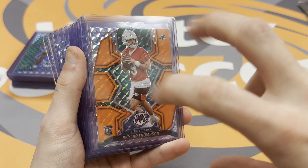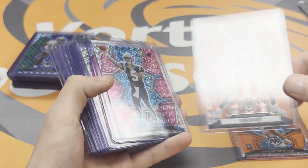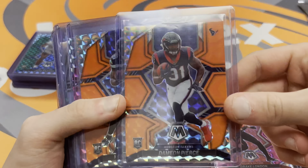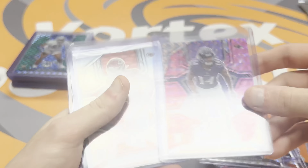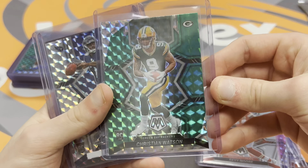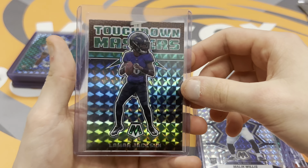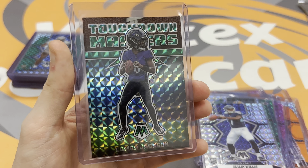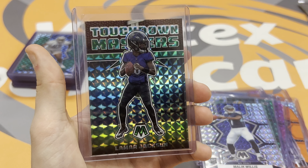We got a little Skylar Thompson orange reactive — I really do love the orange. A Brady pink. The cards — I can't lie — they really are good looking, and I really do like the design this year. Damian Pierce, Kenneth Walker orange. We have a Kyle Hamilton pink, true silver Sky Warren, Christian Watson green, little Malik Willis silver Mosaic, and that Touchdown Masters big head Lamar Jackson. Definitely could have had a better three boxes — Target didn't want us to have it this time, but it's alright. That is 2022 Mosaic.